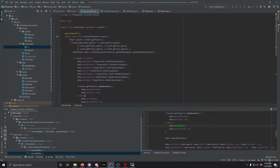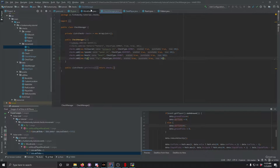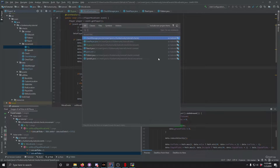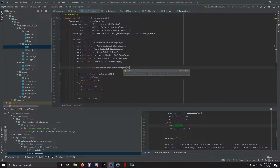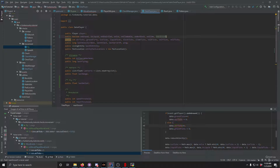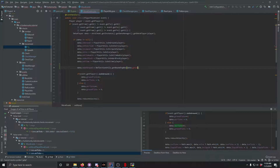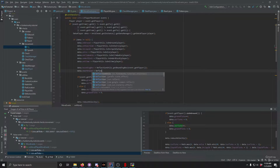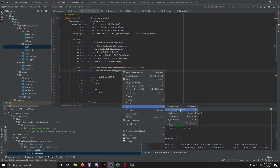We're going to check something quickly — we'll go to near_ground and add that there, then go to our move events. We're going to do data.nearGround = reflectionDetails.getBoundingBox() on the next player and set that there. We'll say event.getPlayer(), get the bounding box, then do data.nearGround equals ReflectionUtils.modifiedBoundingBox(data.boundingBox).